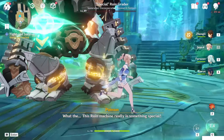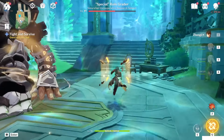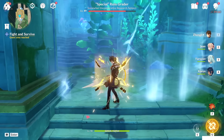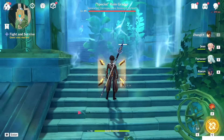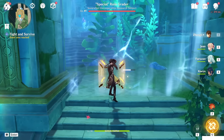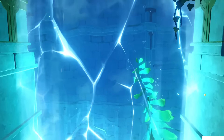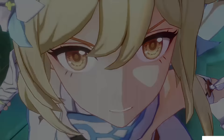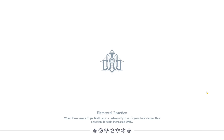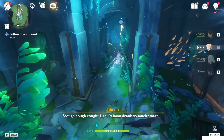After you defeat it, it will revive. Starting some dialogue with Paimon — meaning you cannot kill it. So the way to finish this, to complete it, is just to destroy the barrier here. Attack the barrier, keep attacking. After you attack the barrier, you will start another cutscene. The water will come in and you will start diving here. Follow the current — you cannot stop here.